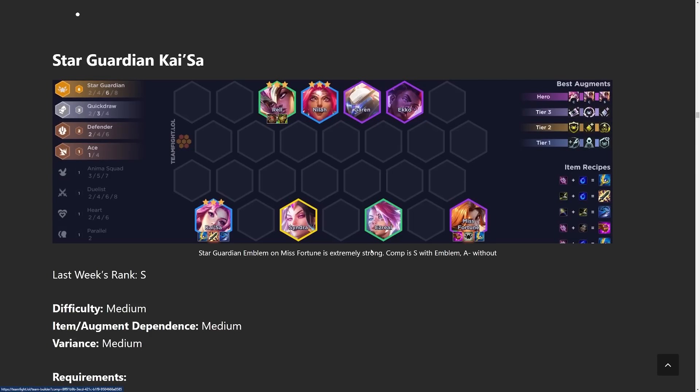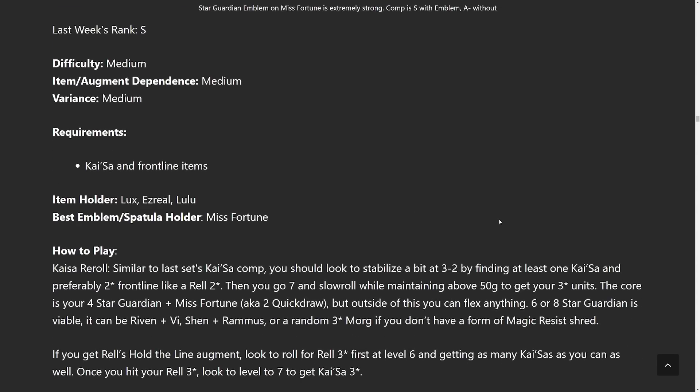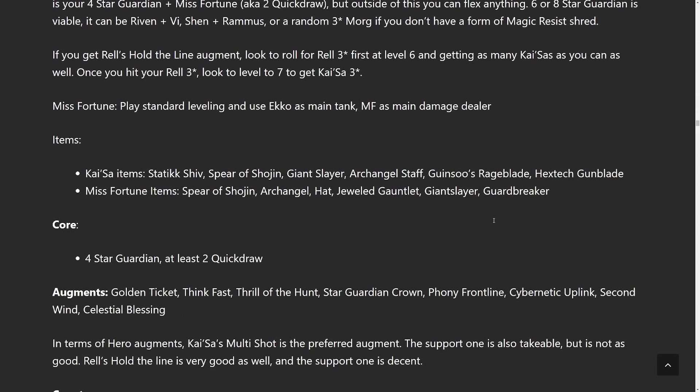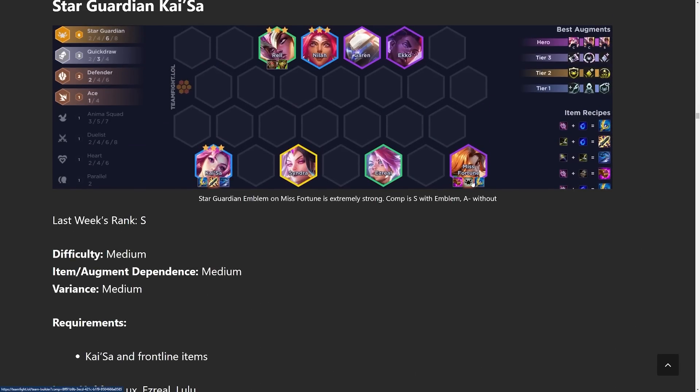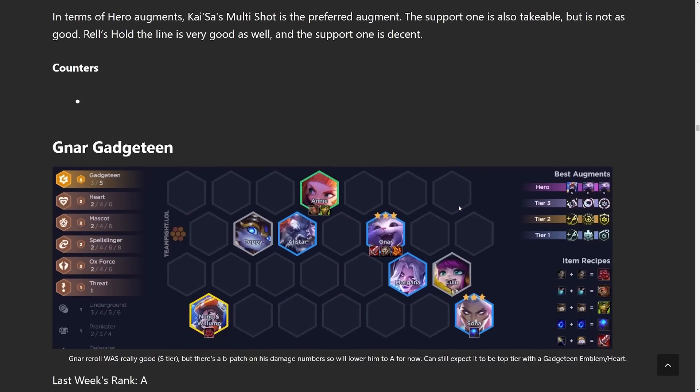Star Guardian Kai'Sa is going to be a reroll comp. Static Shiv is the best item for your Kai'Sa, and then I like pairing it with two more damage items. Some people like Hextech Gunblade but I think it's a little overrated — I prefer just going full damage on her. And if you hit the jackpot and get the Star Guardian Crest, put that on your Misfortune because she will pop off on everyone. You know the augment 'Make It Rain'? Well she literally makes it rain with her bullets if you get the Star Guardian Crest on her.